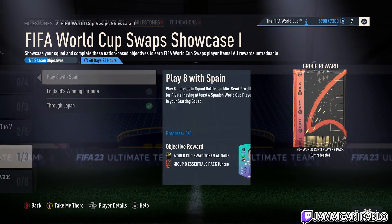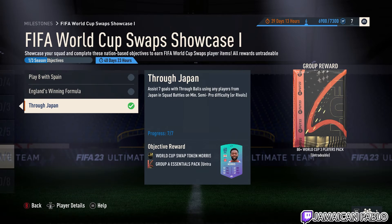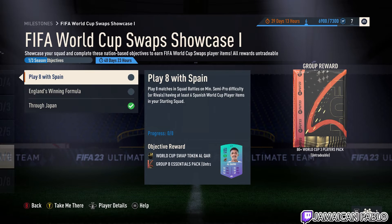I've already completed the first one, which is pretty easy — just assist seven goals with a Japanese player. I did it in Squad Battles. Make sure it's the through ball; I did it incorrectly the first time. Use the Y ball or lob through ball. I'm not sure if the lob through ball counts, but I used Y ball ground balls and it worked.